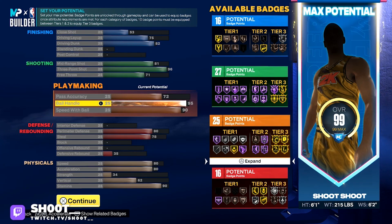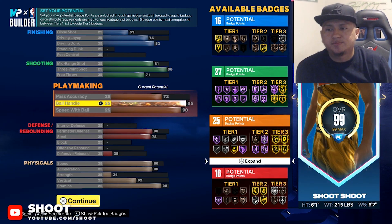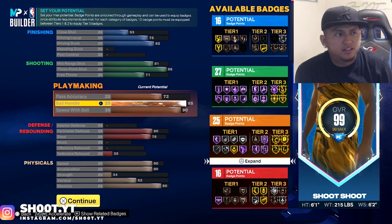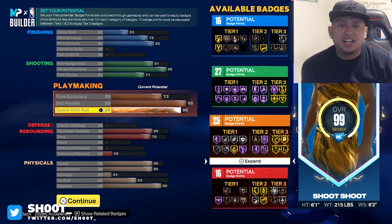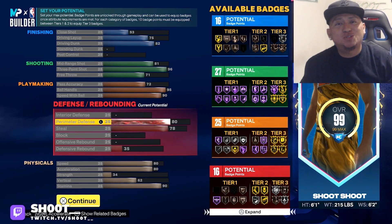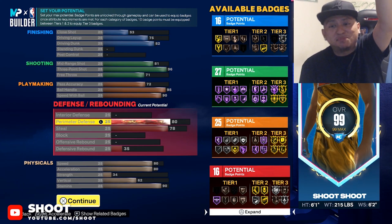We got a 95 ball handle — you're probably saying what's with the 95, why are you picking these certain numbers? The reason I picked 95 ball handle is because we get unpluckable at Hall of Fame level at 95. In case you're going against a lockdown that's all over you, this is gonna help you. Speed with ball is 90. And perimeter D — are they really gonna be shooting over us with 80 perimeter defense?